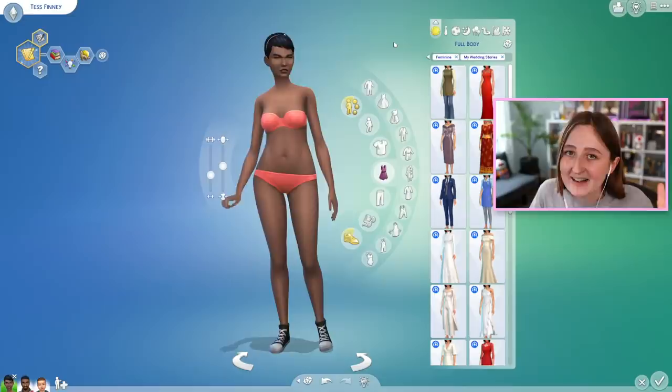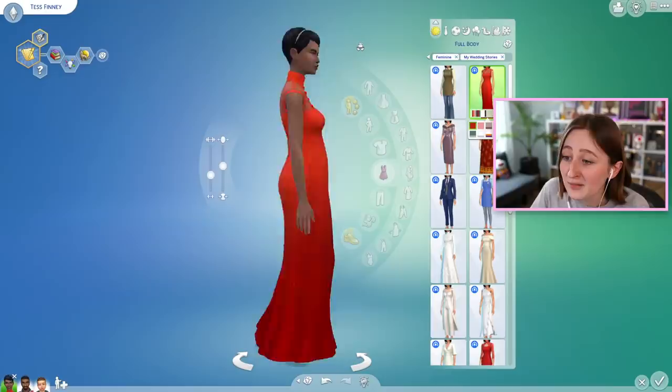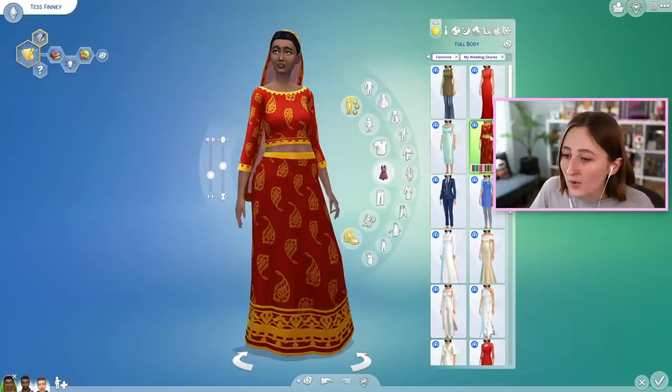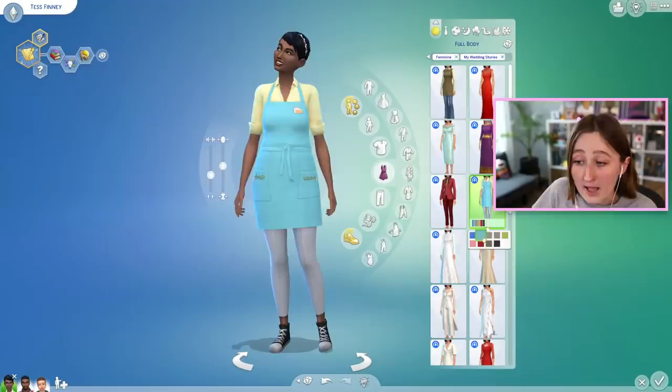Now for the good stuff — the clothes. Starting off with this very interesting flower shop uniform. We also have this amazing dress — I love the red swatch on it. We have this mother-of-the-bride kind of vibe dress, which is so pretty. We have this stunning outfit with the veil attached to the hair automatically and absolutely incredible swatches. We have this new suit — it's technically a masculine suit, which is why the shape might be a little bit off — but there is a better, more tailored feminine frame suit. We also got a cake uniform, which is a random item but they had to make it.